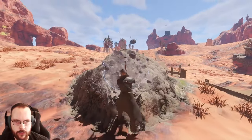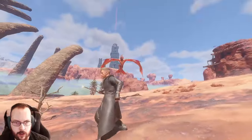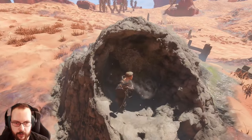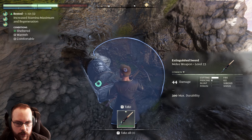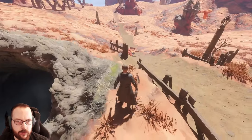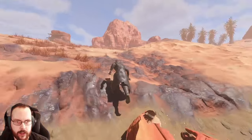There was a thingamajig down here — a hidden chest. And a bird, birds galore. At least the wand still works. Back to digging. There's the chest. Extinguished — have they changed the look of this thing? Well, I have a couple of those in legendary. It is level 23. Eggs — nice, I do need eggs.